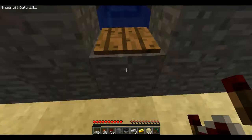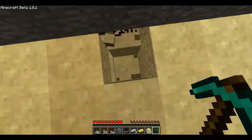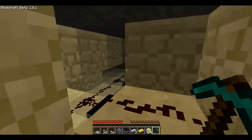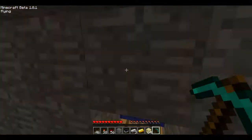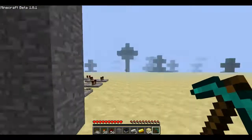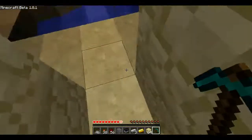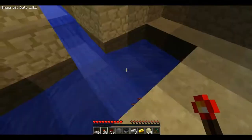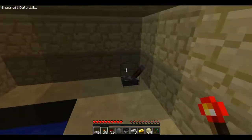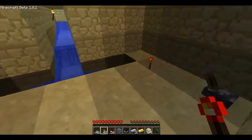Another cool thing about this is that we have this all going to one central location. Here are just the notes I have set up, so we'll play. But if we come over here, all the items will go down to this central location right over here. So when we flip the switch, all the items will get put up and we can pick them up.